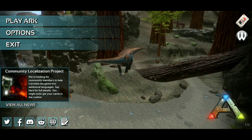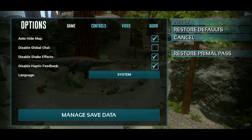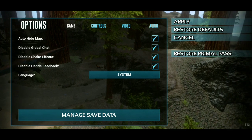You can take a few settings. You can get some best settings. You can keep your usage settings. Here, you can click on your delete map. You can click on create map, you can click on disable map, to disable shake effects.